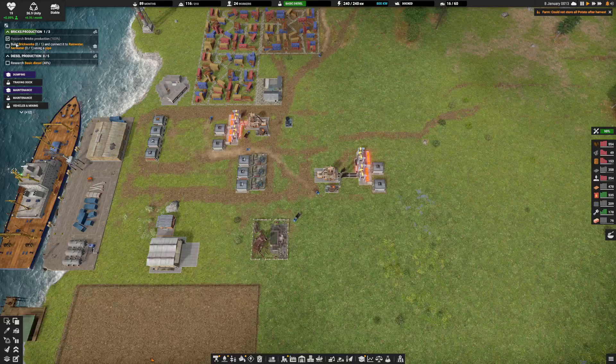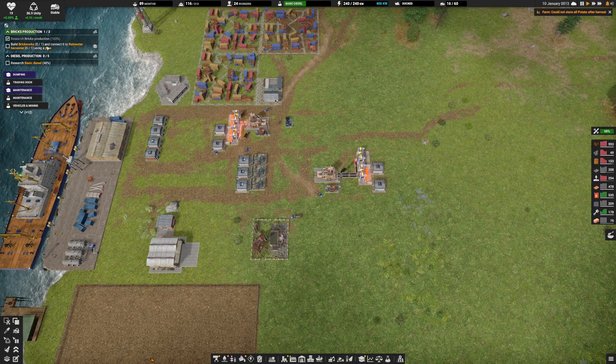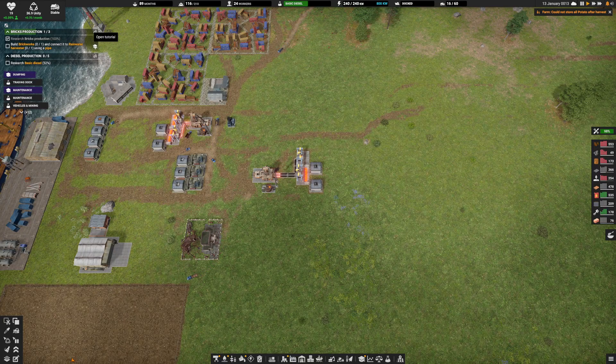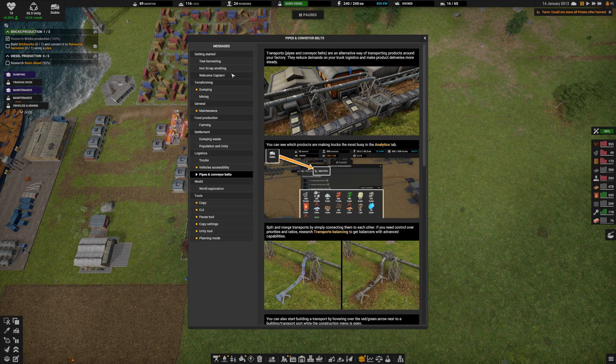Let's continue with the tutorial: build brickworks and connect it to the rainwater harvester using a pipeline. Transport pipes and conveyor belts are an alternate way of transporting products around your factory. They reduce the demand on your truck logistics and make product deliveries more steady. You can see which products are making trucks the most busy in the analytics tab. Split and merge transports by simply connecting them to each other. If you need control over priorities and ratios, research transportation balancing to get advanced capabilities.